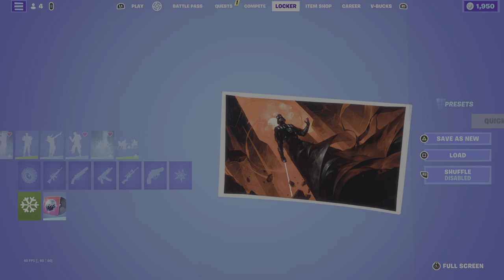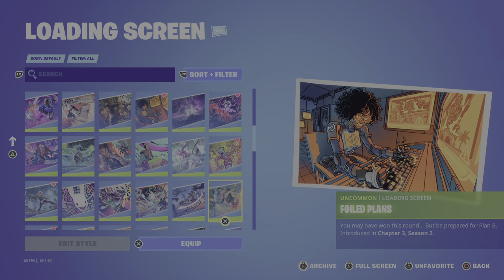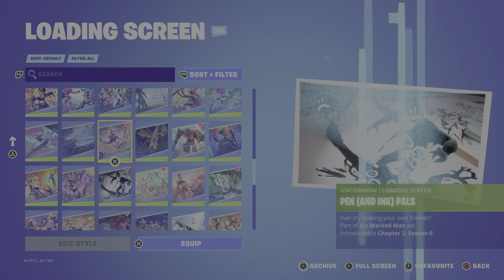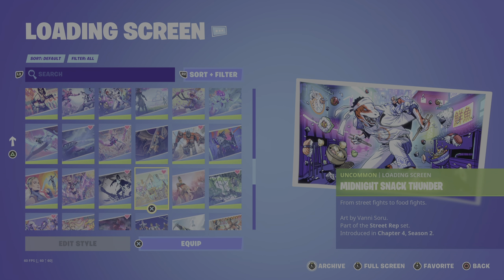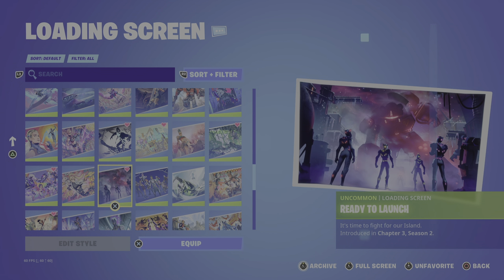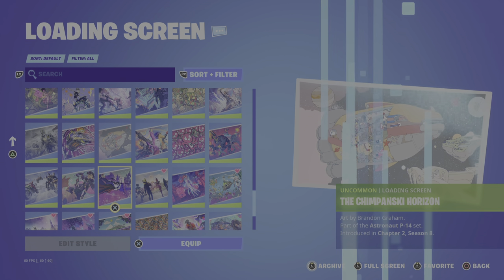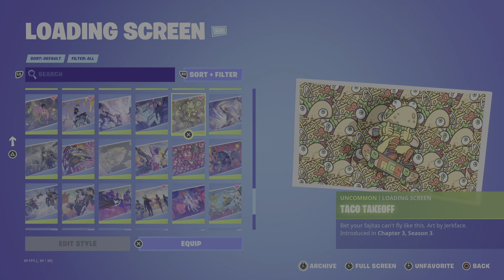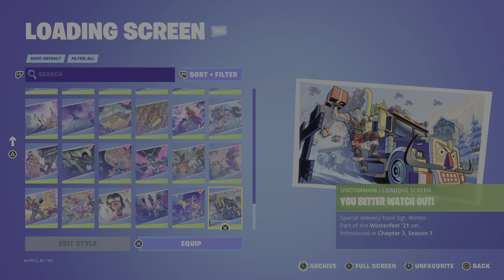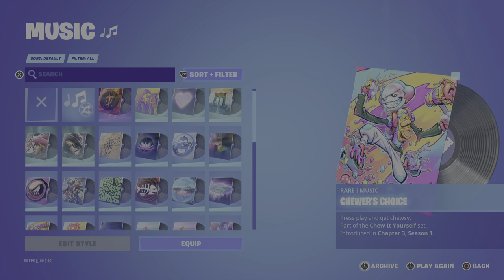I'll start off with the loading screens. I know of some loading screens from my quests, but I don't really have many. This one was a quest right here. I actually bought this one - it came in a pack. I think this one is for the live event. This one is from Winterfest, the year before last. And then music - nothing really special.